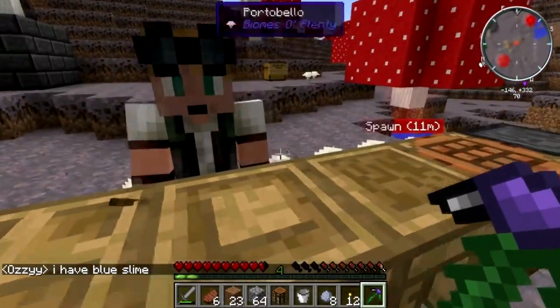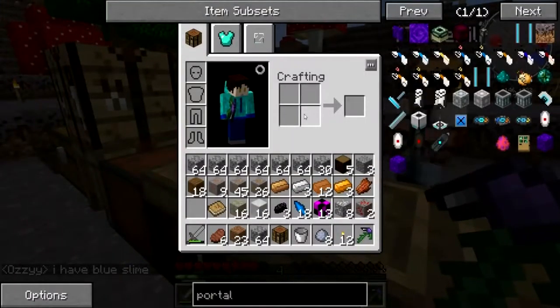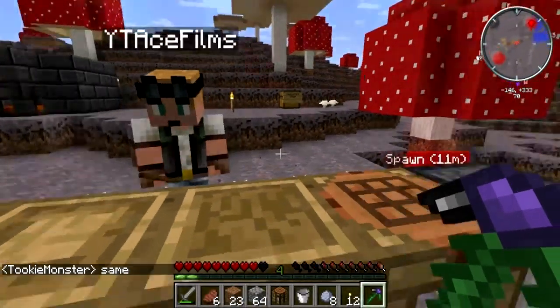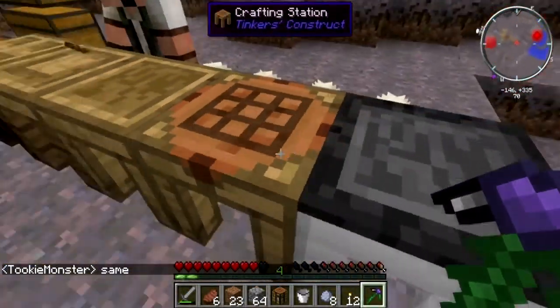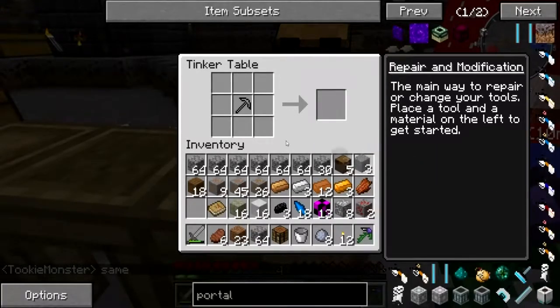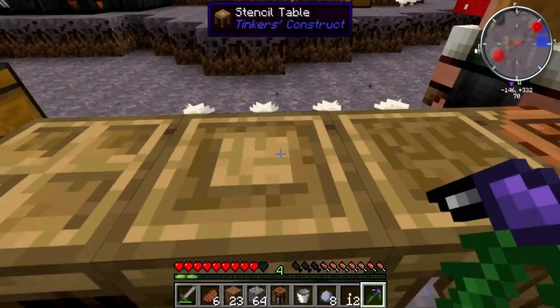Now what you wanna do... Now, you're gonna need some flint. The best way of getting flint in this version - in fact the only way of getting flint - is go to a crafting table. So you can't actually break gravel and get flint. No, you've gotta do three gravel.